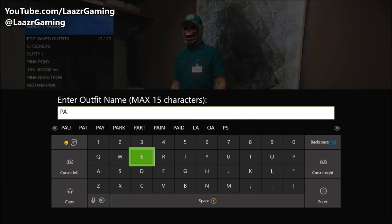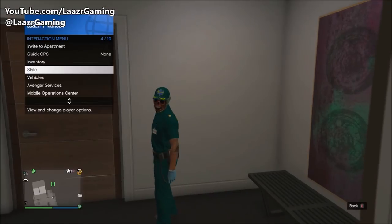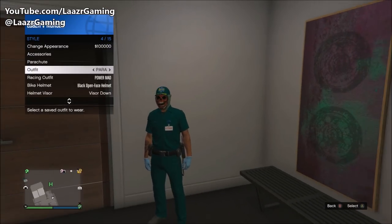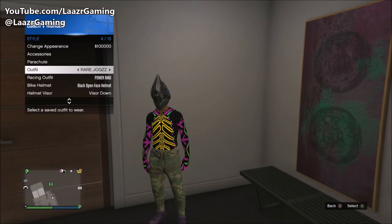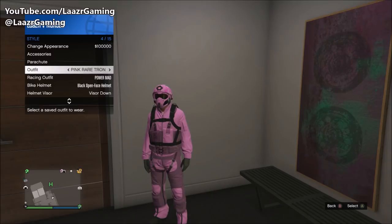I named my outfit 'Para' — short for paramedic. As you can see I'm able to flick through all of my outfits and once I arrive back at that outfit, it's still there.